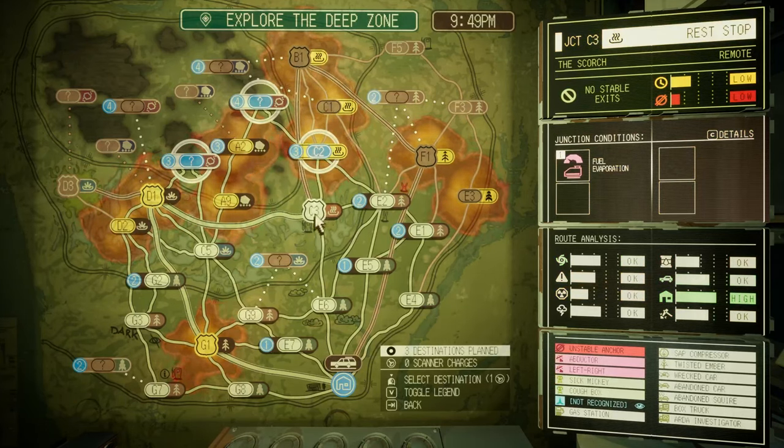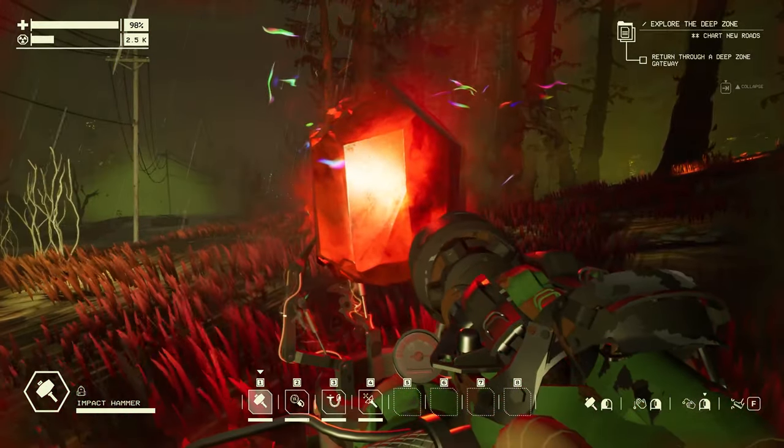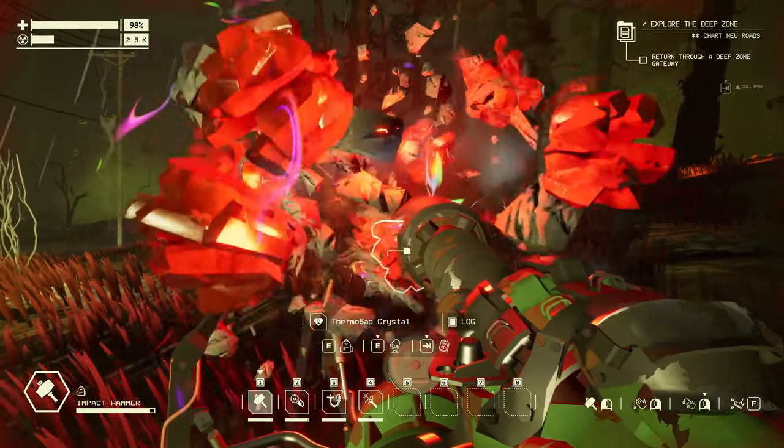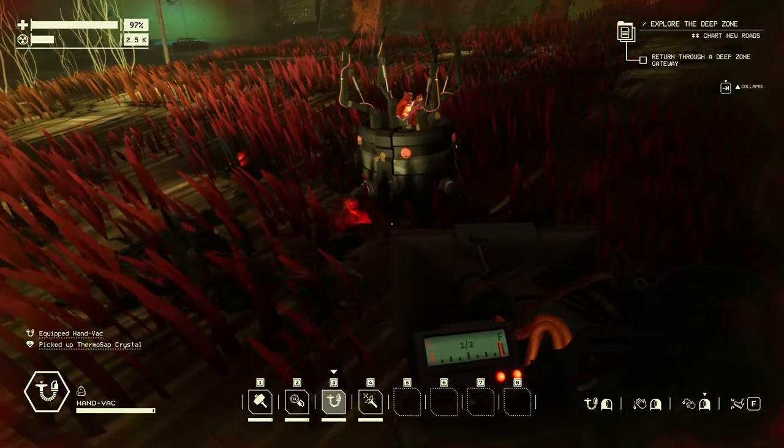There are the Scorch zones, so I'm going to head there and bring you back when something interesting happens. It's these sap compressors that have the thermosap crystals. I think I got a couple of these before, I just totally forgot that's where they come from.